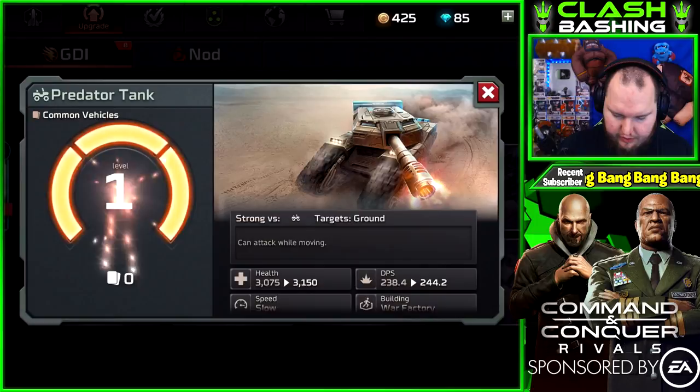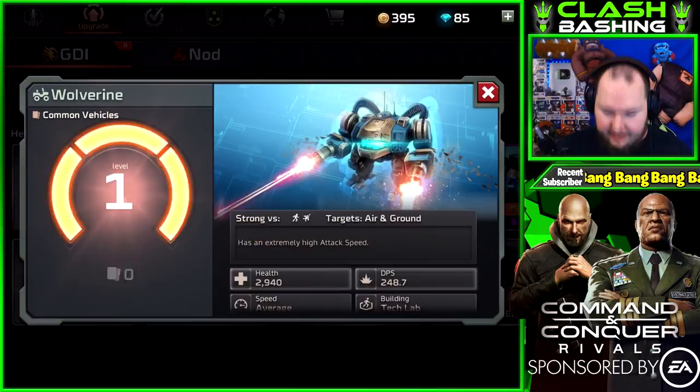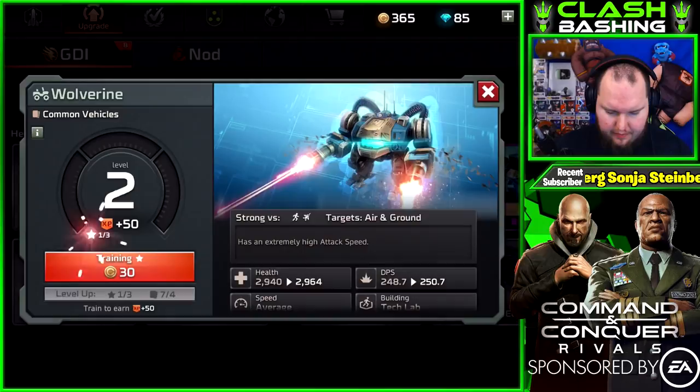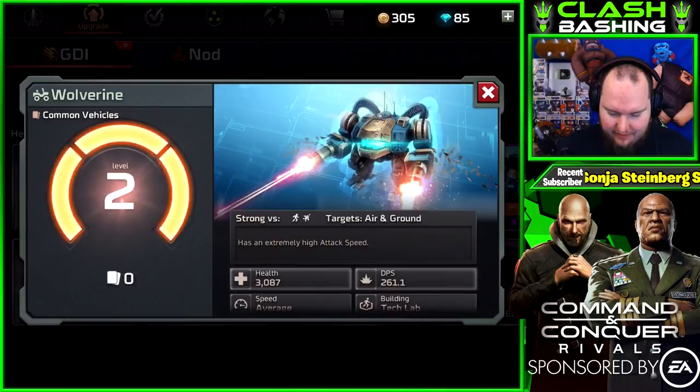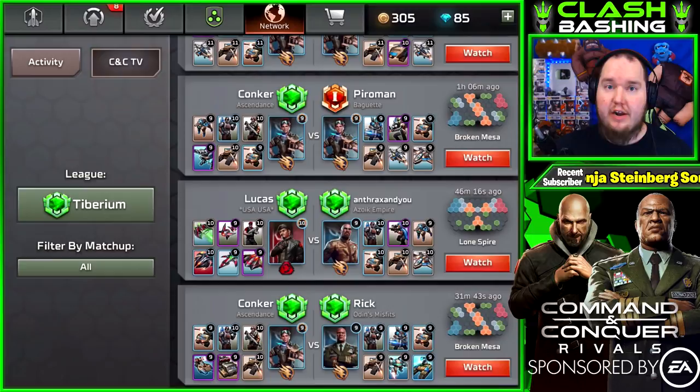I want to upgrade that Wolverine — a little pricier to get but he seemed really effective especially against those ground troops. Let's go ahead and level him up — nice boosts in there. We might have enough to level him up again, let's train up three times. We'll level the Wolverine to level three — nice health, nice DPS, that's going to be awesome. What's also really nice is you can check out the Command & Conquer Network and watch other battles to learn how to get better. It's cool to see how other people play really aggressively or a little more conservative with a late-game push. There's also a great fair play system in the game to keep everything balanced — you're never going to go up against someone that's really OP.